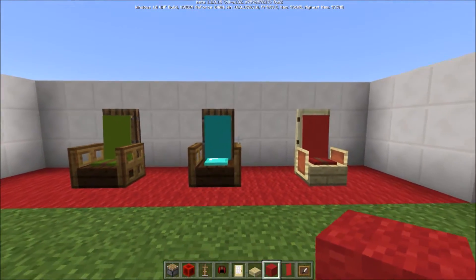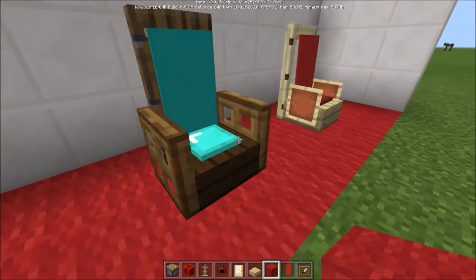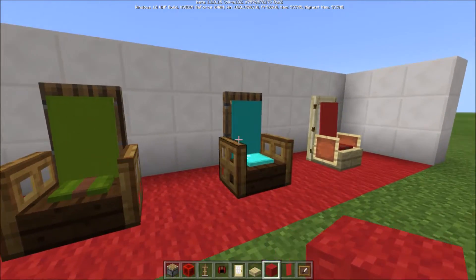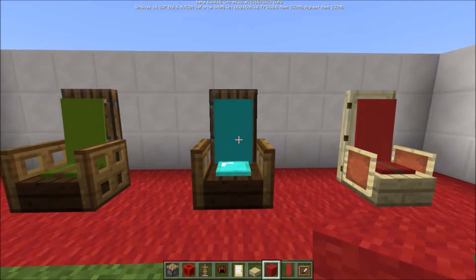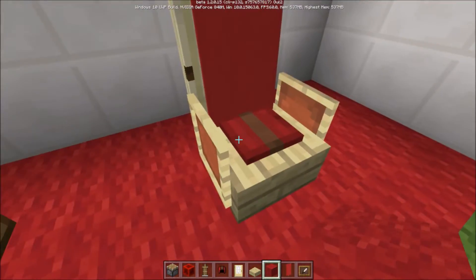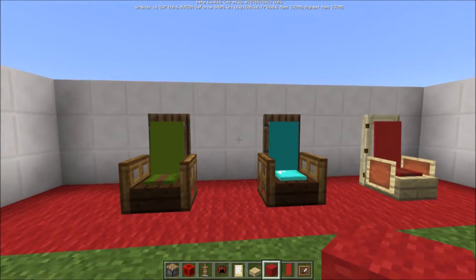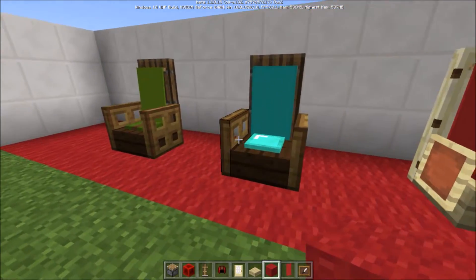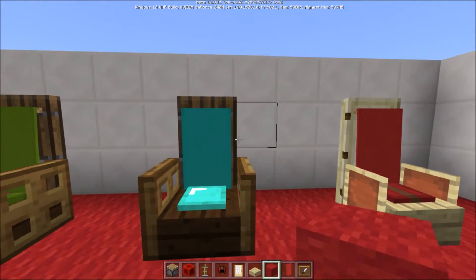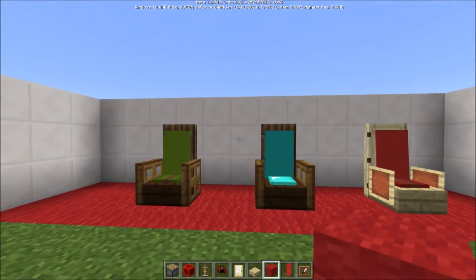That is it for our cushioned chair design — amazing! The cool thing about it is that the different color schemes are endless because of the new banners, and of course you're able to dye leather. Hopefully you enjoyed this tutorial and found it helpful. Thank you so much for watching — as always, I love you all and I'll see you next time. Bye!